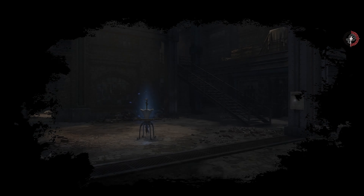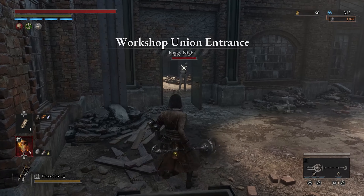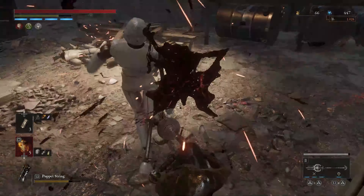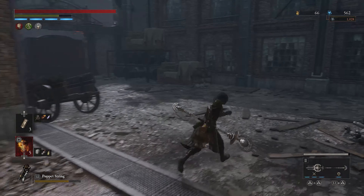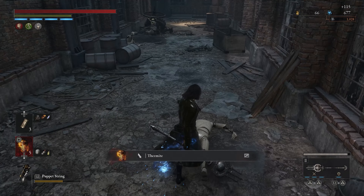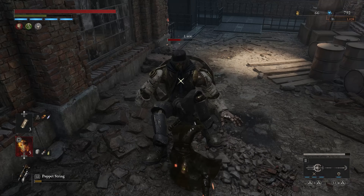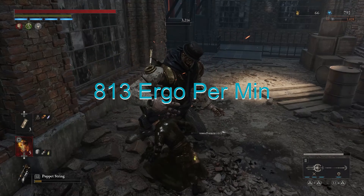When it comes to early game Ergo farming, the Workshop Union Entrance is going to be your best bet. You've got four super basic enemies, followed by a somewhat big guy with a wheel on his back. Without any P-Organ upgrades or the Ergo Amulet, you're going to find yourself netting roughly about 813 per run, but you're going to get a boatload of consumables along the way. It's totally worth it for early game players, but if you're a bit later game, I highly suggest our next location.